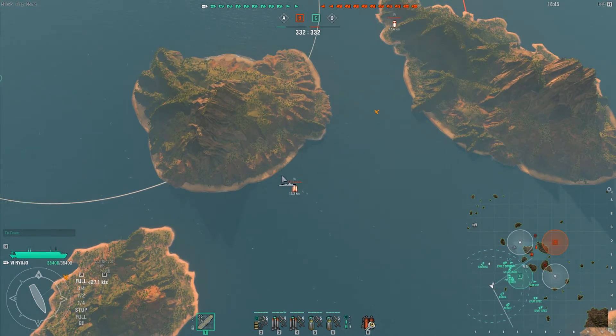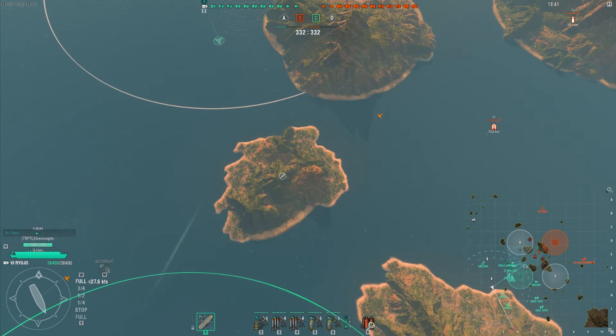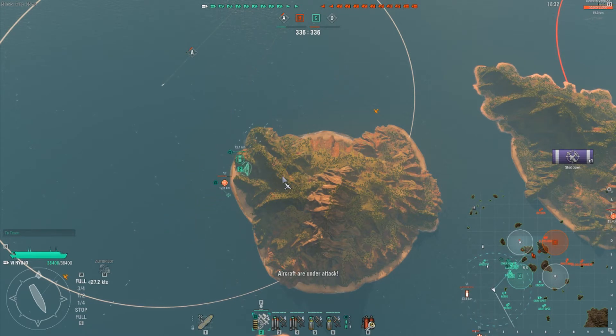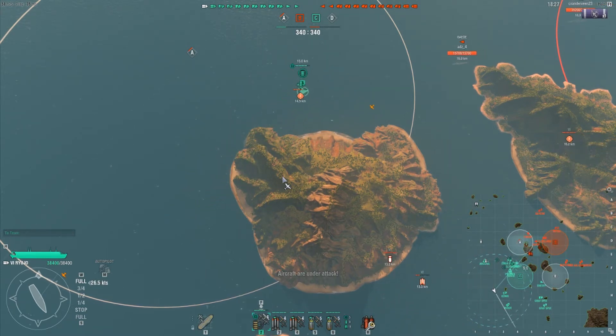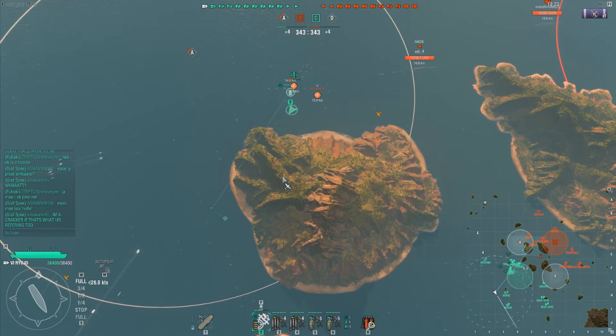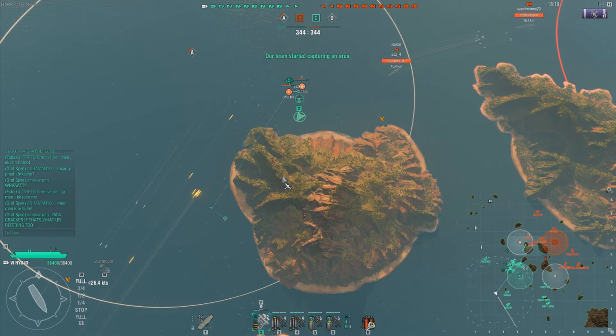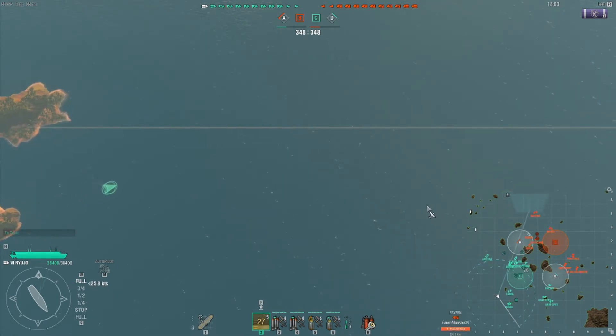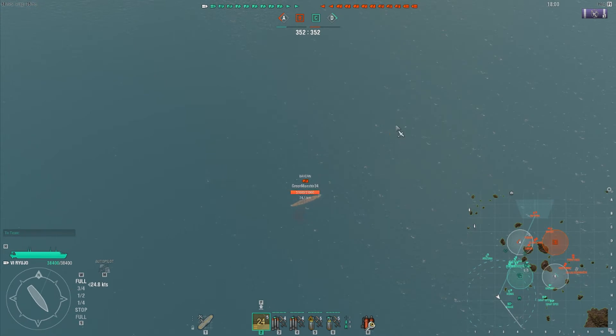Normally I wouldn't recommend what I'm about to do, but with a 2v2 CV match on this map I find it easier to take out one of the enemy CVs first. We have fighter planes and dive bombers coming in. I try to strafe his fighters, knock out one fighter plane, and unfortunately I'm now in a dogfight — but that means his fighters can't look around. I'm probably going to lose this first fighter squadron, which is unfortunate, but my dive bombers and torpedo planes are moving up along the northern side.